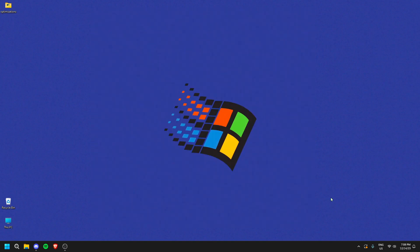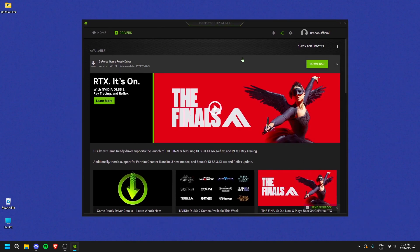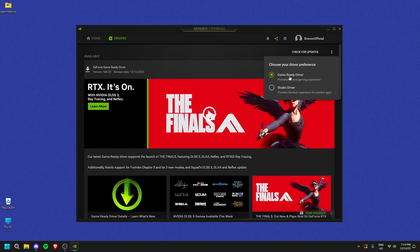Speaking of updates, open your GeForce Experience from the system tray. Click on Nvidia GeForce Experience — if you don't have it, download it if you have an Nvidia card; AMD users use your AMD software. To download a new driver, click Download and go through the express installation. Make sure in the top right you're on Game Ready Driver, not the Studio driver — Studio drivers are better for editing and Photoshop, Game Ready drivers are better for gaming.